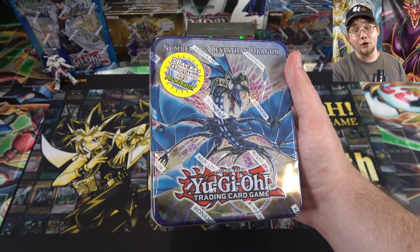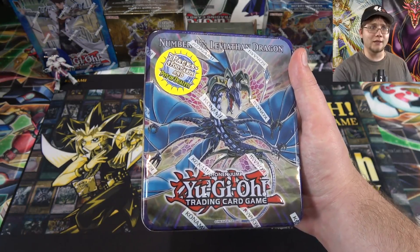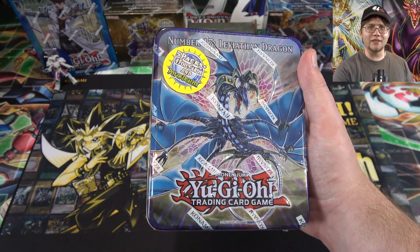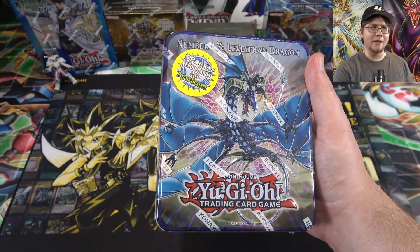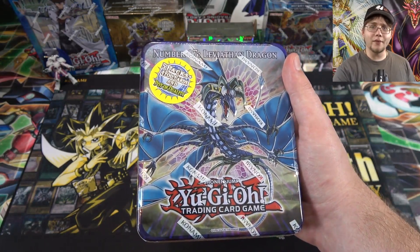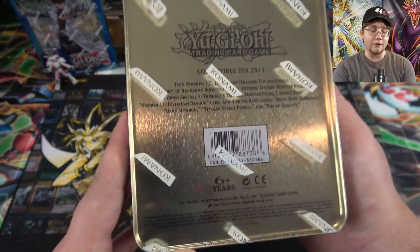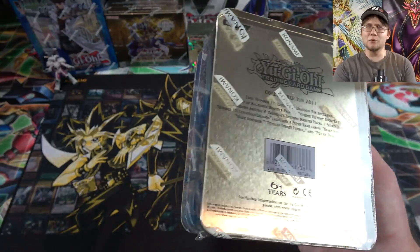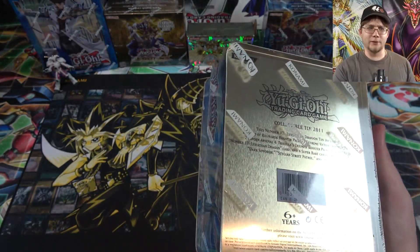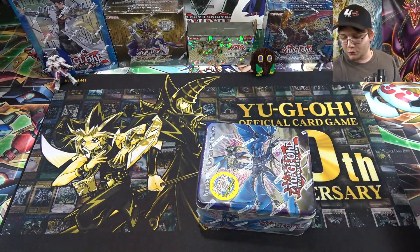This has actually become an older tin that's a little bit tougher to find, so I thought it'd be fun to see what we can get from it. Of course, the promos actually include Pot of Duality, which was a pretty big reprint back then — right before Duality was like a $100 card. I think both tins might have had Duality in them as well. This came out in 2011, so that's actually been a while. It seems weird that Zexal is now an older series — there's been two series after that.